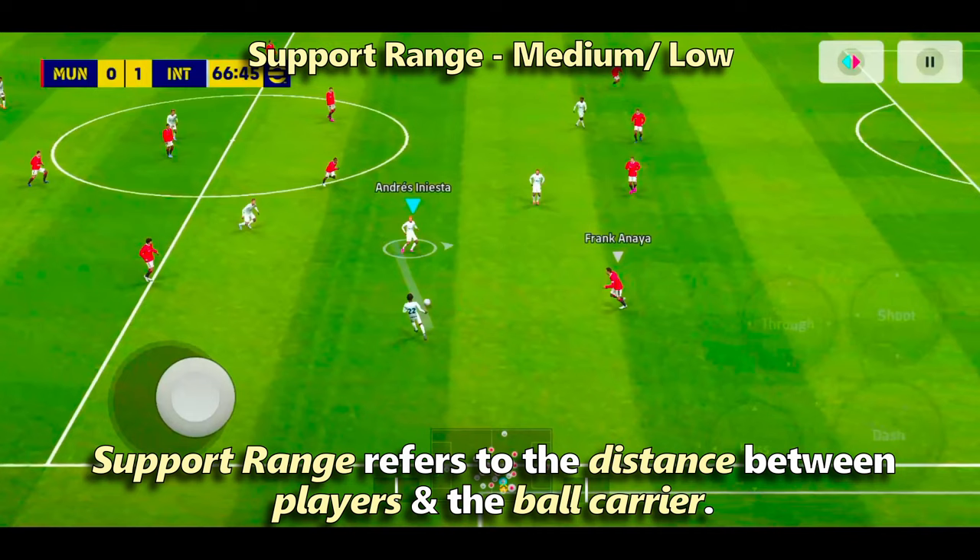Support range refers to the distance between players and the ball carrier. The lower the support range, the closer the players will be.